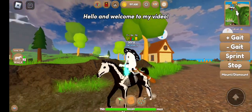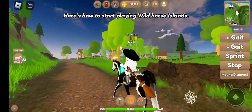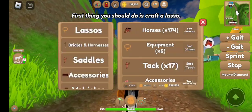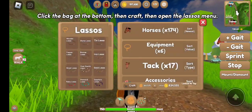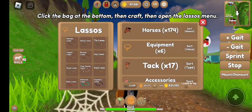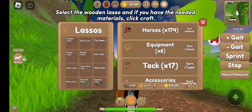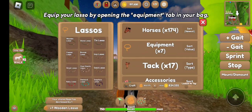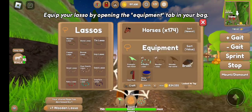Hello and welcome to my video. Here's how to start playing Wild Horse Islands. The first thing you should do is craft a lasso. Click the bag at the bottom, then craft, then open the lassos menu, select the wooden lasso, and if you have the needed materials, click craft. Equip your lasso by opening the equipment tab in your bag.